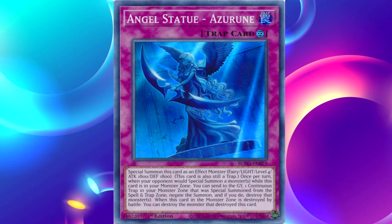This card looks like it's specifically designed to target trap monsters. Whether that's going to be useful in the future, who's to say. It's technically a fairy — a Level 4 fairy with 1800 ATK and 1800 DEF. Whether this will be useful in the future, who knows.